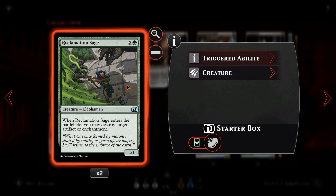Next we have Reclamation Sage. We're anticipating a lot of artifact decks and vehicles, so we're running two copies — not three, because we're not entirely sure the whole meta will be artifacts. Reclamation Sage destroys artifacts like Sky Sovereign and Gear Hulk, and also enchantments. If Sphinx's Tutelage or Sigil of the Empty Throne is a thing, we can get rid of those. And we can keep flickering Reclamation Sage to keep destroying their artifacts repeatedly.